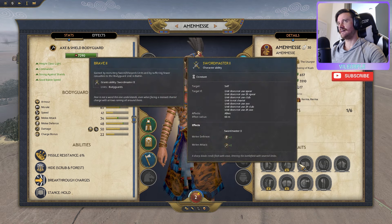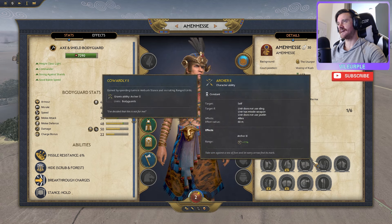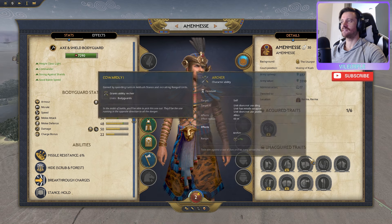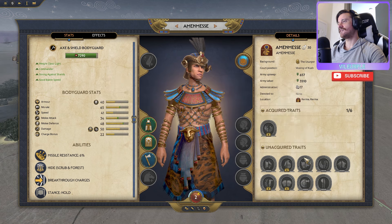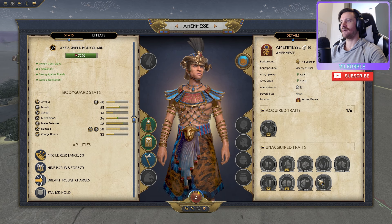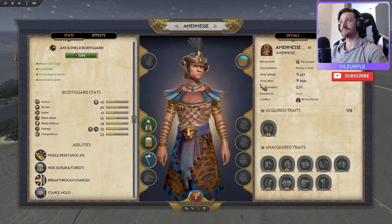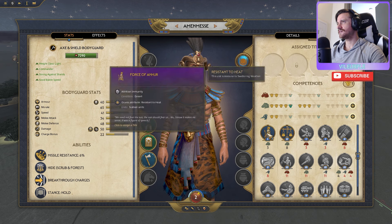For example, gaining by spending turns in ambush stance and recruiting ranged units will build up into specific traits, providing permanent bonuses once activated. This is a cool way to customize your general. Let's go to our titles and see what we unlocked. Desert immunity is pretty good, resources from ransoming at 100 percent is solid, and shoot while moving is pretty good for all missile infantry.